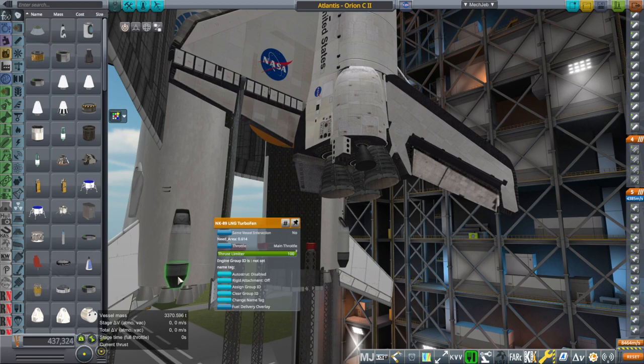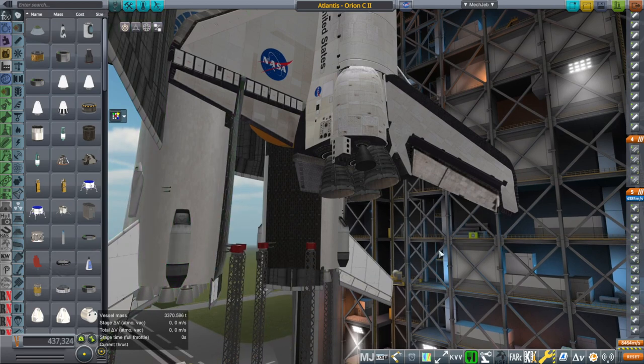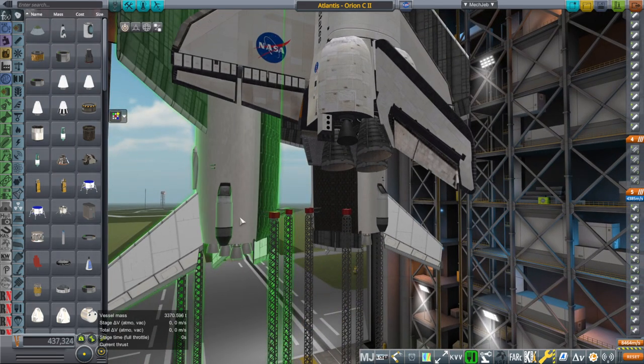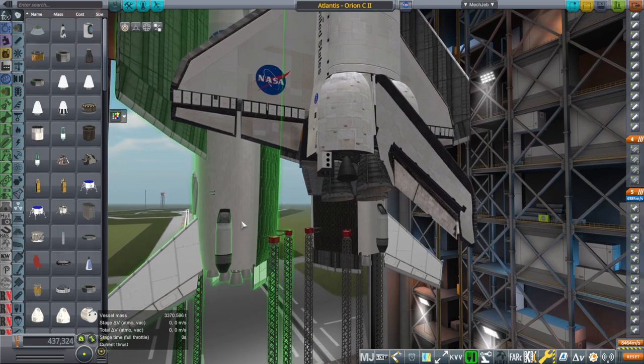We have added methane burning turbofan engines to the Orion carrier planes so that they can actually be recovered — they'll be able to cover some distance after they hit the atmosphere again and perhaps make a landing.